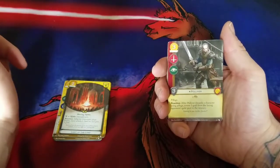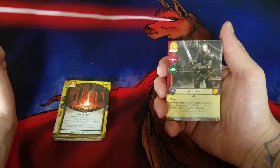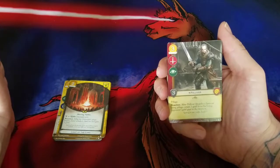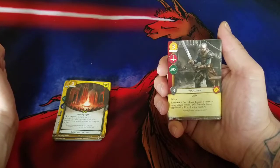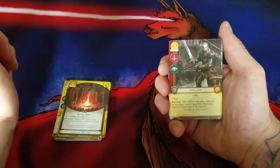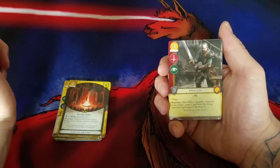Now we're into the Lannister cards. We have Pullover — he's an Ally, Lannister, non-loyal, three gold cost, Military icon, Intrigue icon, three strength. He's got Pillage — that interestingly boring keyword that doesn't quite do something yet, but it looks like we're going to be getting some stuff done. Reaction: after Pullover discards a card using Pillage, return two gold from the losing opponent's gold pool to the treasury.